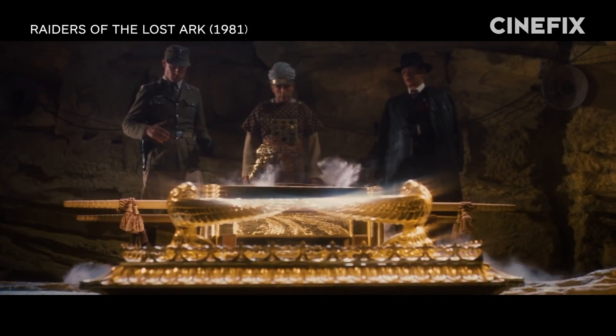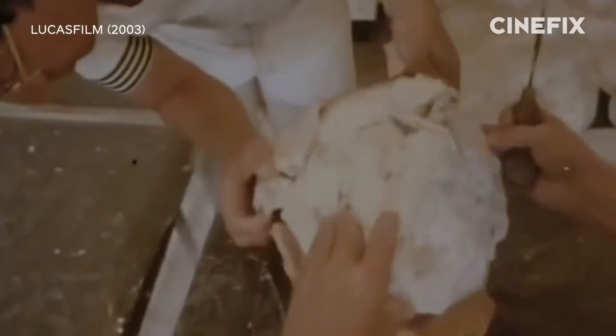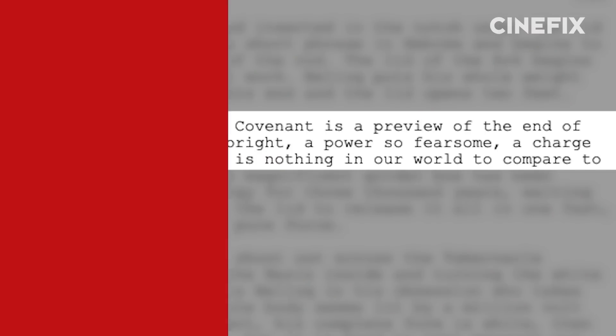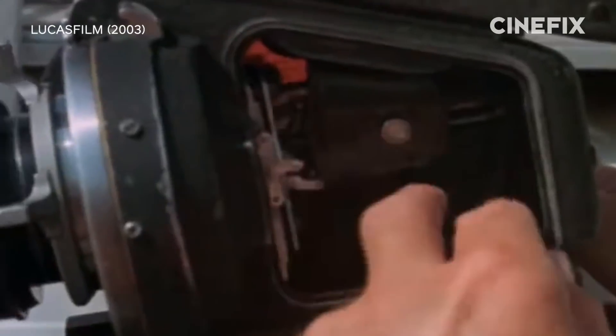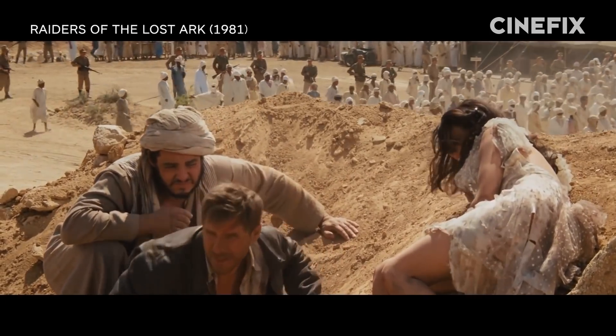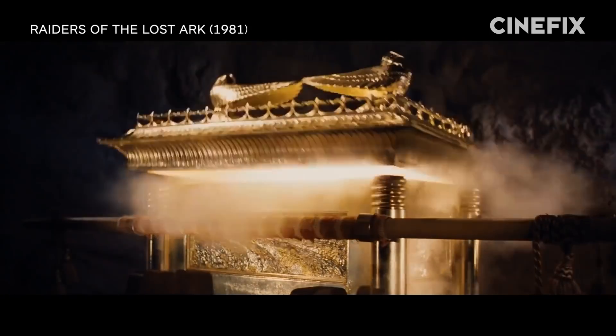But here's the thing. They asked Steven at that moment, well, what's gonna come out of the Ark? He really didn't know yet. They didn't have a clue of what it was going to look like. Power of God or something. For this Art of the Scene, they talked to special effects legends Joe Johnston and Richard Edlin and the cast to find out how the whole sequence came together from several sets of storyboards and a few vague lines from the script. It's time for Art of the Scene.